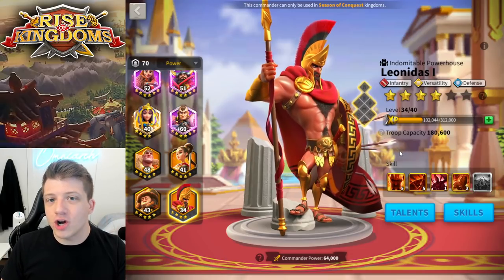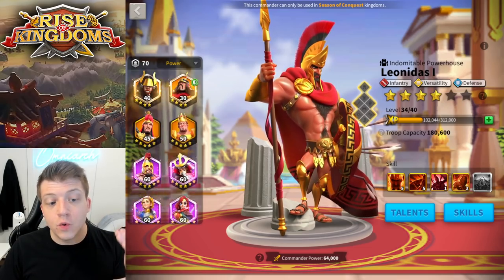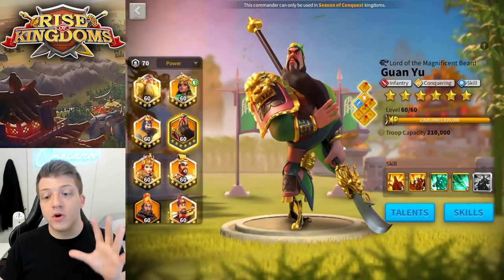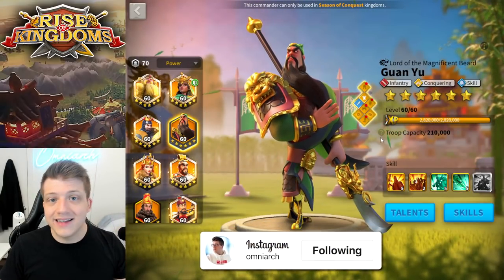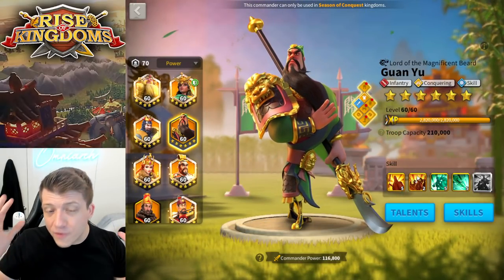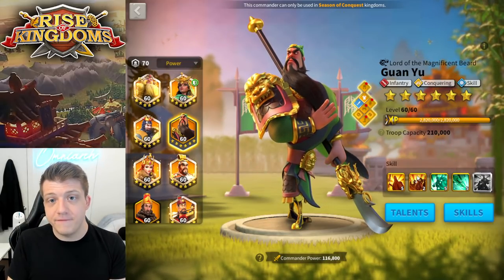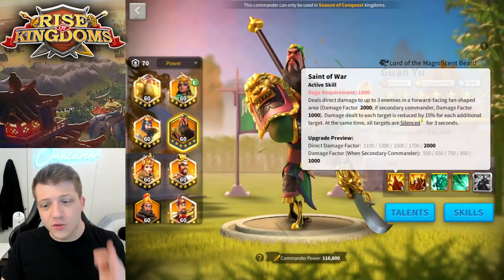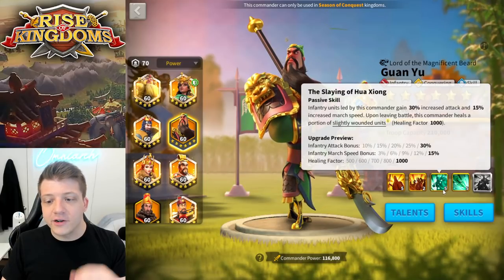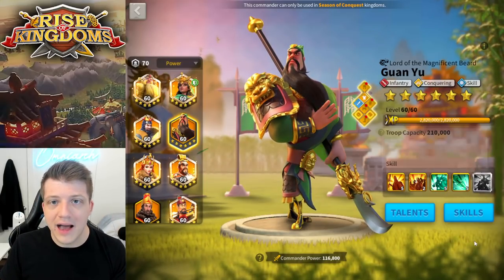First I want to talk a little bit about what each of these commanders does, and set the preface that we're discussing a secondary to Guan Yu — Guan Yu primary, then CPO secondary versus Leonidas secondary. I still think out of all of the infantry commanders in the game, Guan Yu is the best primary infantry commander for open field fighting. CPO is great, but Guan Yu's massive AoE with the three-second silence, the additional damage factor, and 30% attack is just so good — and even better if you have the expertise.